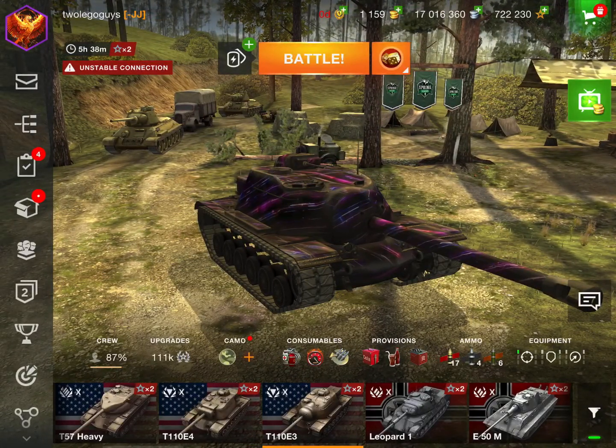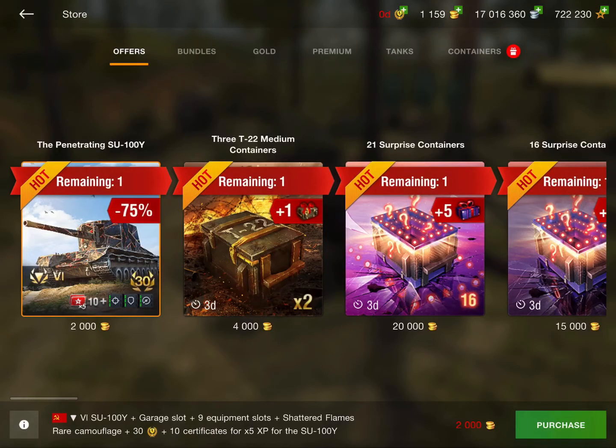The video today is the InShop review. We're going over pretty much every single item and whether it is worth it or not. Starting with the SU-100Y — this is a deal for 2,000 gold and it is completely worth it. Just the premium time alone costs 2,000 gold, plus you get the entire SU-100Y, full equipment slots, and 5x XP. It's a great tank with a massive alpha gun and it's pretty fun to play.